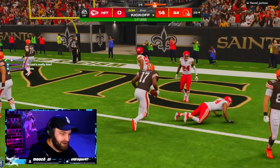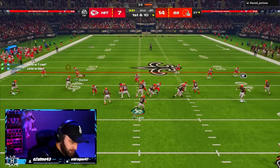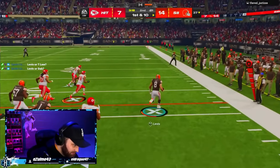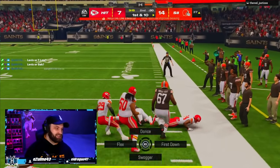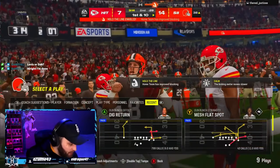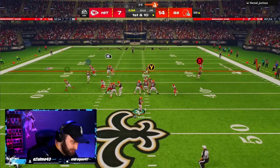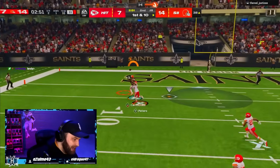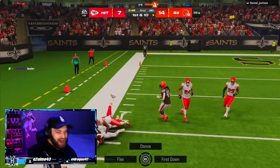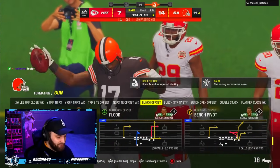That's why we have Tre'Quan Smith — huge touchdown run right there! Will Levis is a dog! With Lamar, I'm not sure if Fast Break or Escape Artist would be really good on that play. Slinger 1 dot! I've been trolling this guy — I've been letting him score, running backwards. I kind of feel bad but we're just stat padding right now.